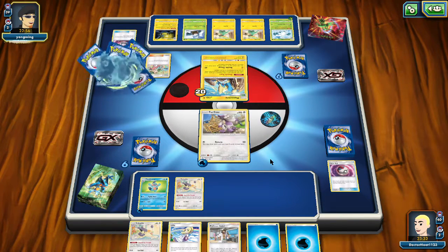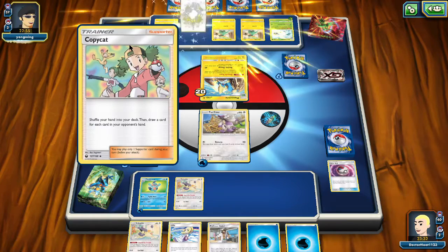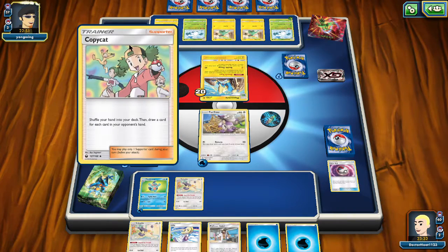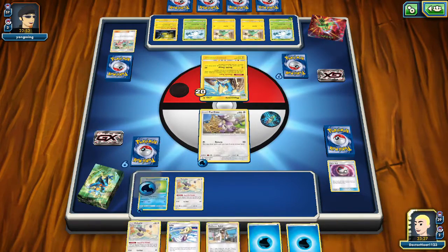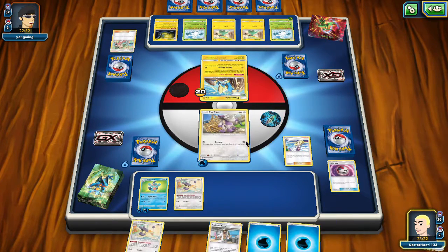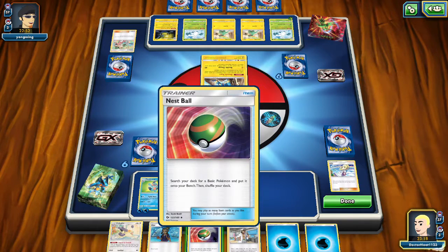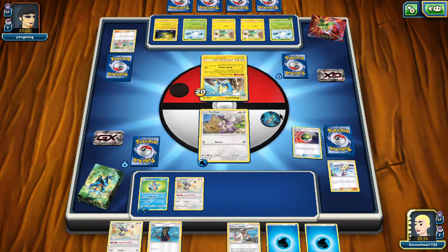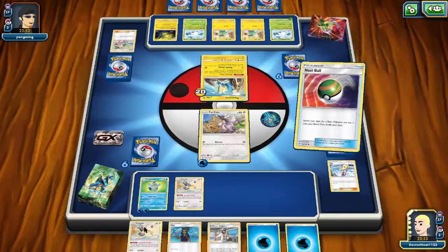He's playing Ethan — no, Copycat. She just looks like Ethan. You get some water — one, two, three, four, five, six. So we'll draw two cards. And we'll draw Hau. And we'll get Nest Ball. Now we get Snowbird, of course.